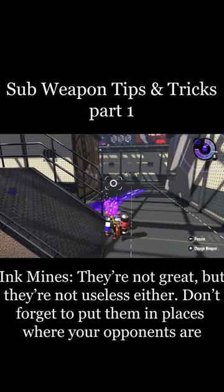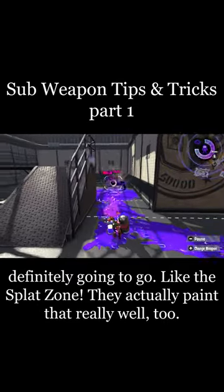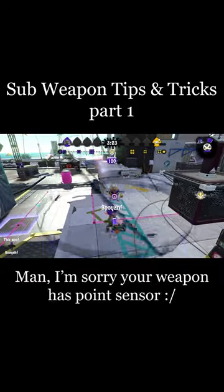Ink mines. They're not great, but they're not useless either. Don't forget to put them down in places where your opponents are definitely going to go, like the splat zone. They actually paint that really well too. Point sensor — I'm sorry your weapon has point sensor.